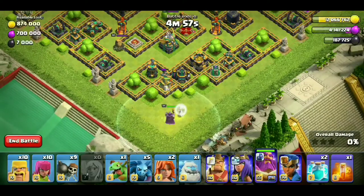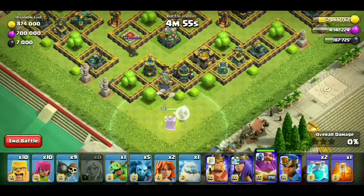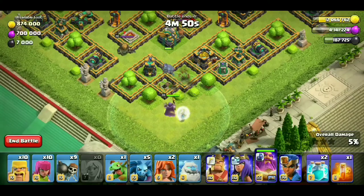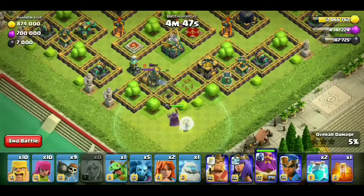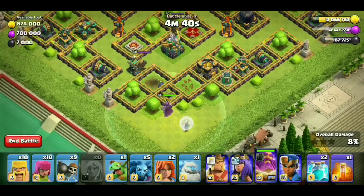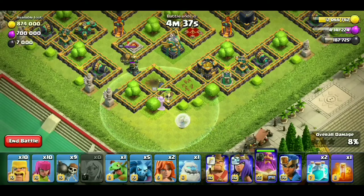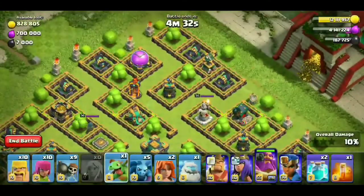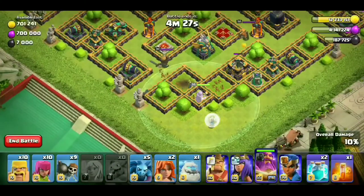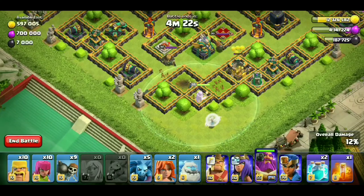I've left Warden and 2 healers. The builder gave me healers. This is Lassie, Warden's pet. You can see that the healers will not be able to do a heal. You can see here there is no air defense, so we will take advantage of that. I've left a baby dragon, then we leave 5 minions so that we can get a cannon down.